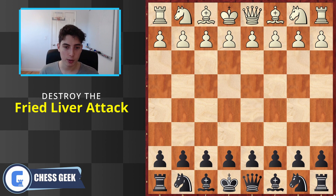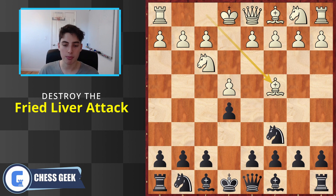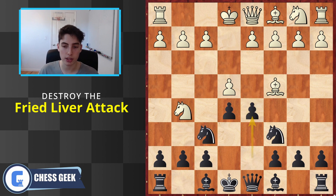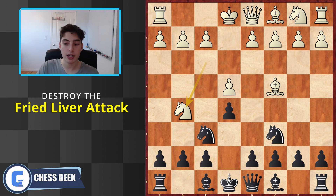What's awesome about this is that it's fresh and new. For the longest time I always believed there to be only two viable or practical ways to play against the fried liver attack: the first being the more solid d5 going into a very theoretical variation, and the other being the Traxler with bishop to c5.